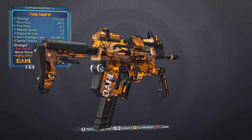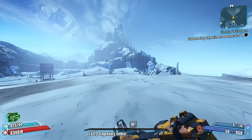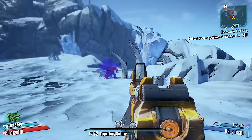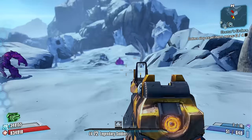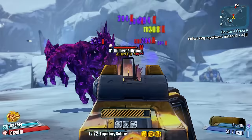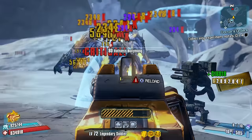Number 10: The Dahl Emperor SMG. When it comes to legendary SMGs, it's fairly safe to say that the Emperor is at the bottom of the list. There are only 5 Legendary SMGs in the game, but all of the other 4 fulfill a special purpose. The Babymaker is great for TDR reloads, the Slag is great for slagging enemies, the Hellfire has good projectile damage and damage over time, and the Bitch is the best Legendary SMG in Borderlands 2. As for the Emperor, all it really has going for it is that it can come in any element and has a really high burst count.